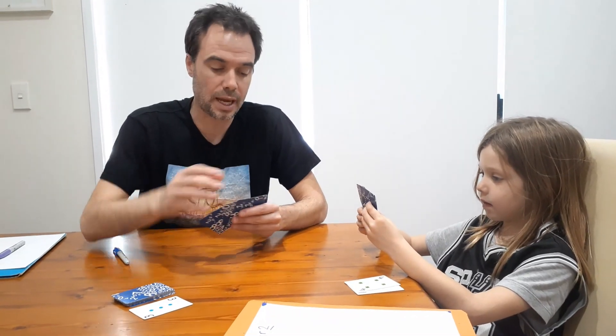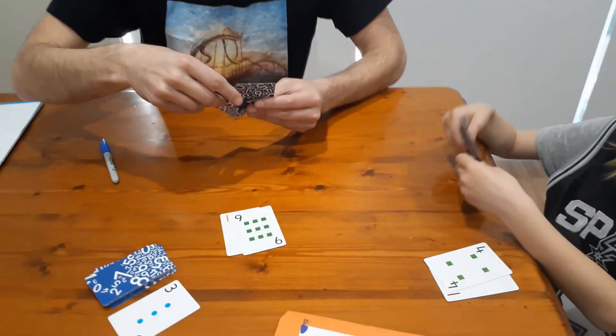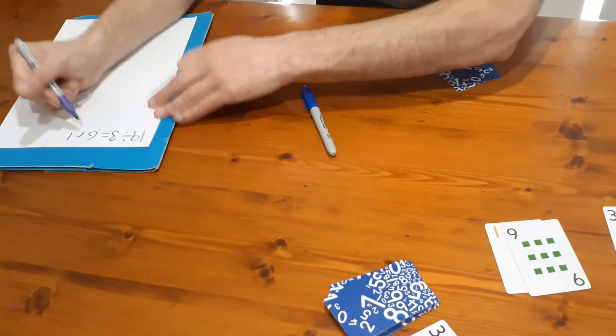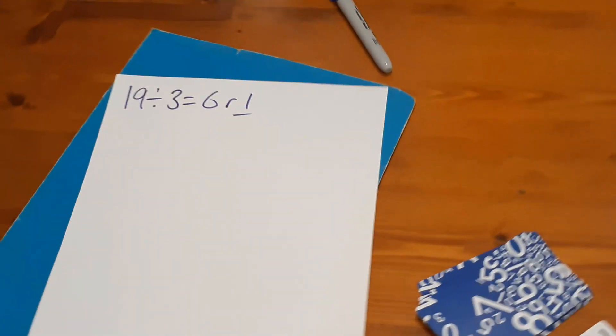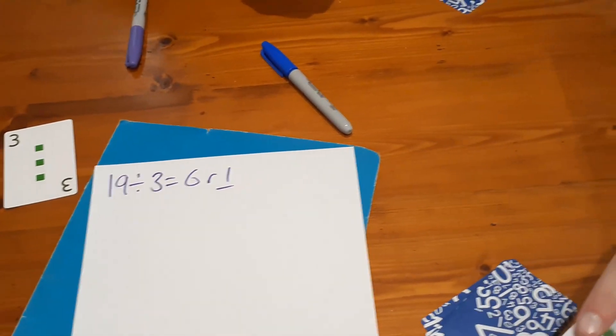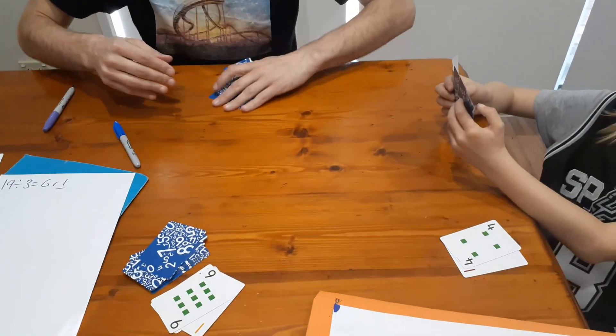So now it's my turn. I probably should have planned. Okay, so I'll do 19 divided by three. So I score one point. I keep that one card as my one point. Those two cards go in the discard pile and I pick up three new cards.